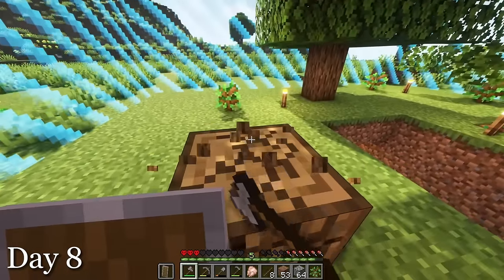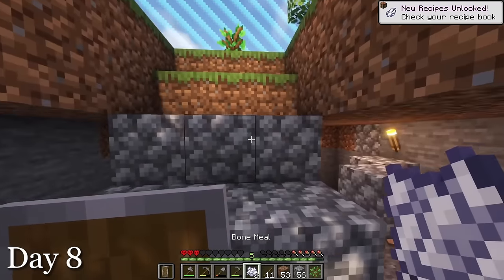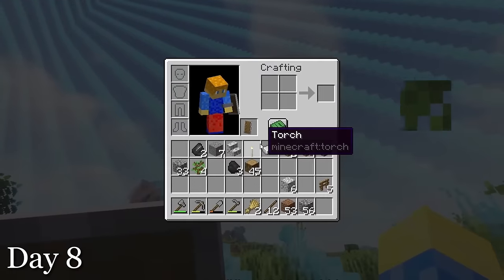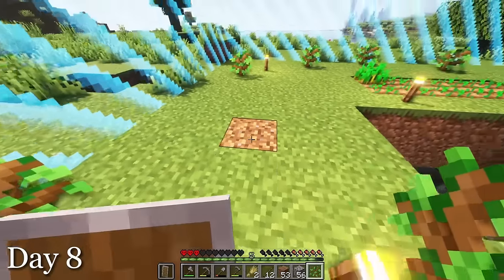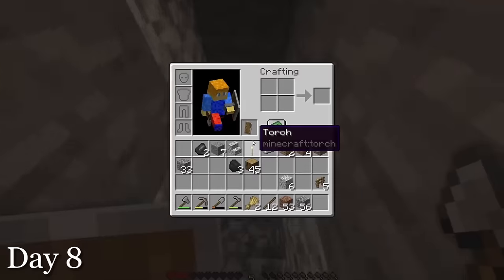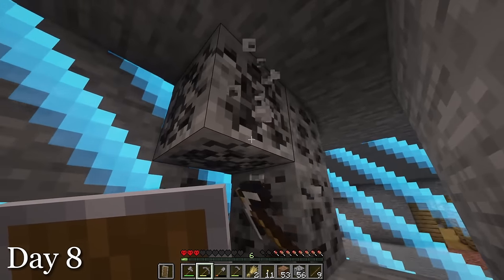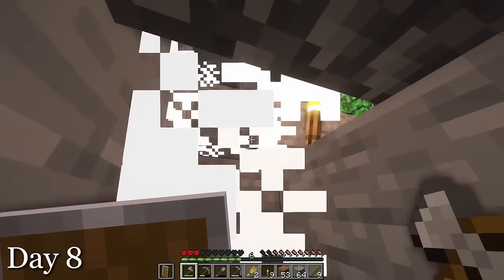I went back to chopping down trees hoping for an apple to drop. I used skeleton bones to make plant steroids and injected the crops with them, but I only got a total of two wheat, meaning I can't even craft one bread. I wanted to go back into the mines, but since I only had three hearts, that would be too risky. I headed back down into the mineshaft anyway, feeling more confident now that I had a shield. I was able to mine the rest of the coal that I had started mining yesterday. Then I heard some mobs, so I mined in that direction and ended up finding a cave.